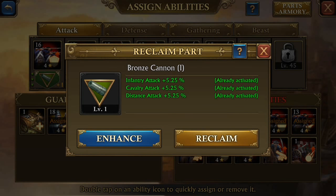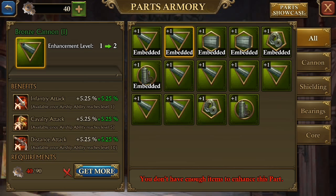Bronze Cannon — it'll add 5% to infantry attack, 5% to cavalry attack, and 5% to distance attack. That's pretty cool, pretty awesome. I like that. I haven't enhanced it yet — I think I need a few more.